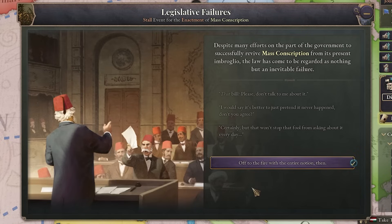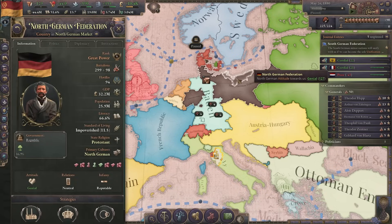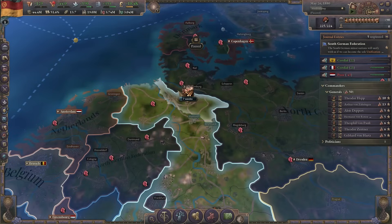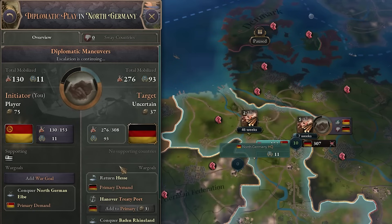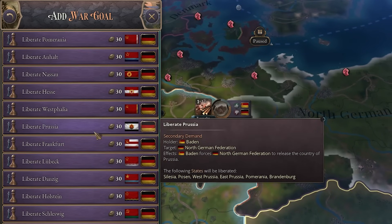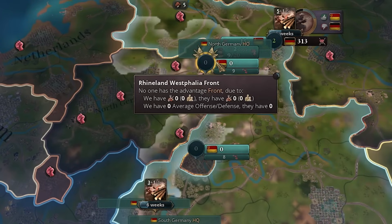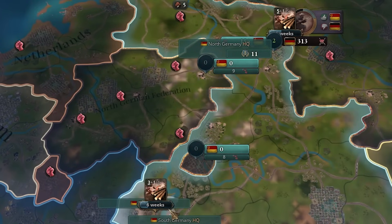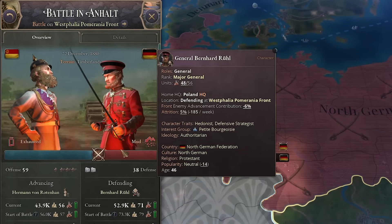Nobody wants to get mass conscription — people just hate it. Okay then, I'm gonna attack the North Germans with whatever I have right now. Let's attack for Hamburg and start mobilizing absolutely everyone. I'm going to do something crazy: I'm gonna liberate Prussia from the North German Federation. This way I'll make both of them extremely weak and easy to conquer. They have no one in the west so I can just take it over. We're not able to push in our first battle, but at least we occupied the west. Now we're pushing.